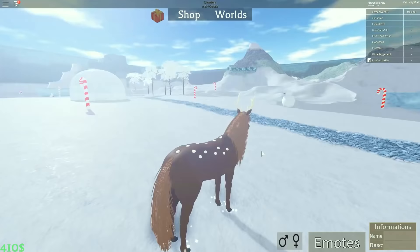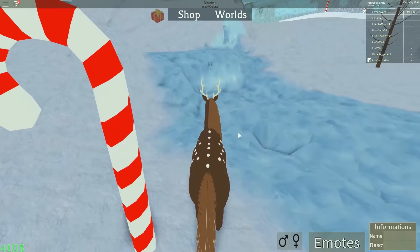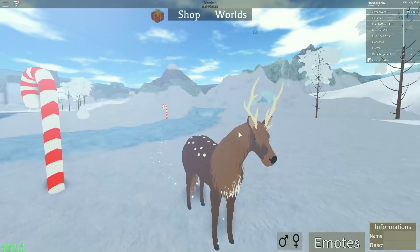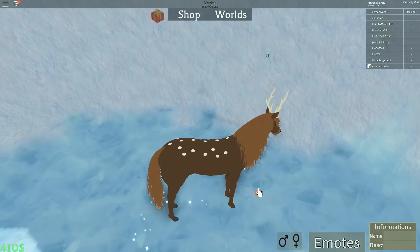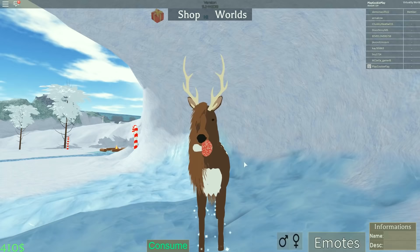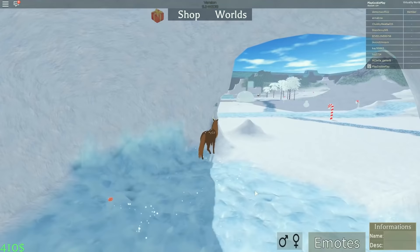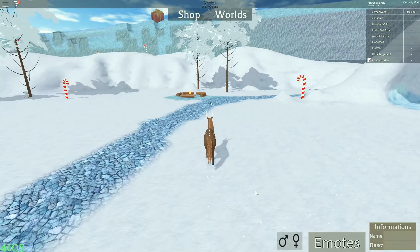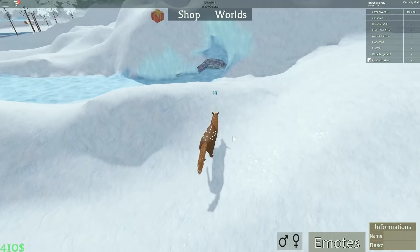Jumping into the winter world now - this looks so cool! There's a little snowman, candy canes all over, and a waterfall that's all iced over. There's an ice cave over here. I found a little mushroom growing in the ice - eat it - and now my hooves are starting to sparkle! And there's a little campfire so you can stay nice and warm.